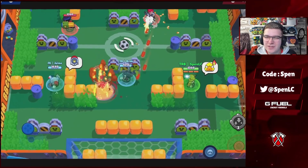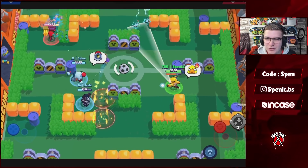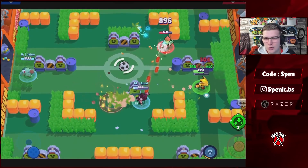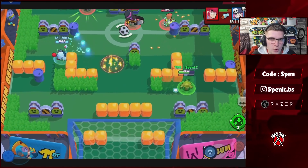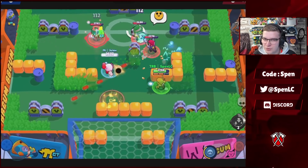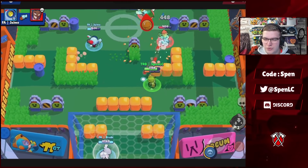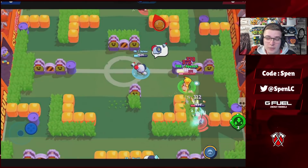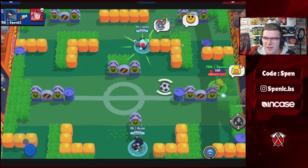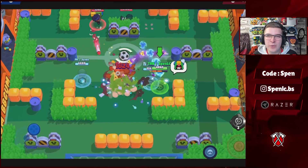Moving on to Crow. There's no doubt which gadget is better — it's going to be his Slowing Toxin gadget, slowing enemies for five seconds. There's just no other gadget that comes close; it's the main reason he's even in the meta. In terms of star powers, both have usage, but every single pro uses the Extra Toxic star power because if you tag multiple enemies they're going to be doing less damage to you. You can still get some value out of Carrion Crow though.